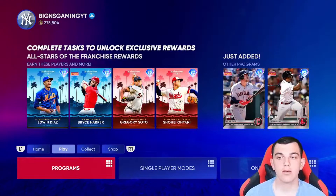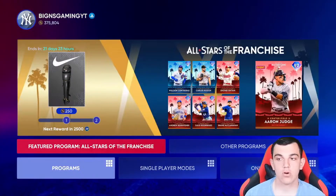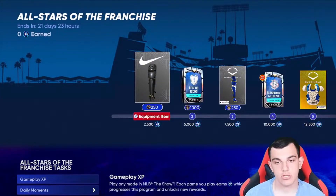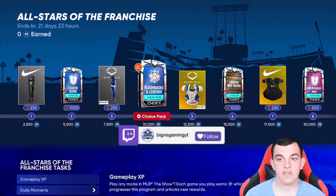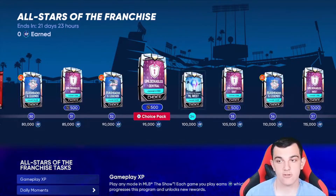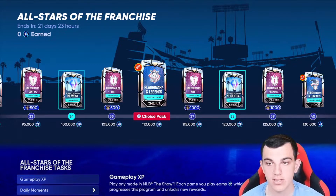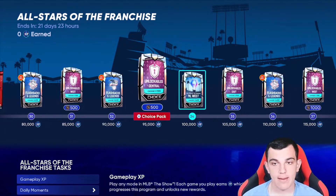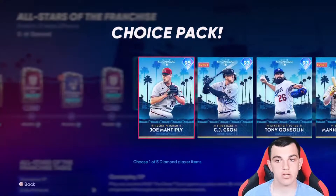We have the All-Star update and it's a new program. It's not like Team Affinity last year. It's like the Future of the Franchise and the Face of the Franchise, where there are 30 bosses and a bunch of henchmen. This program is juiced — a lot more juiced than the other ones, which I'm happy about. I'm going to go over all 30 of the All-Star cards.